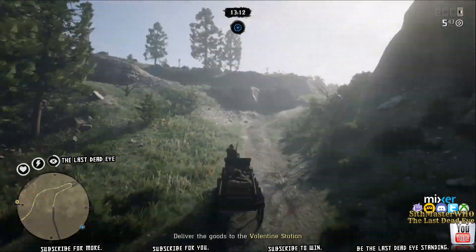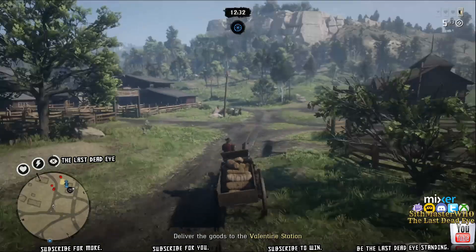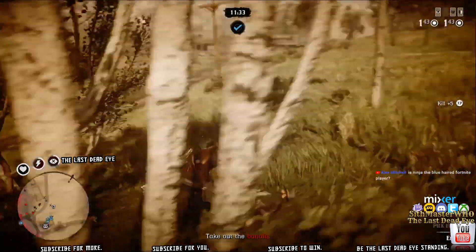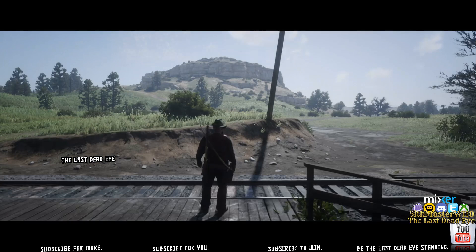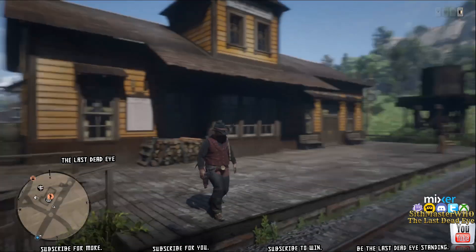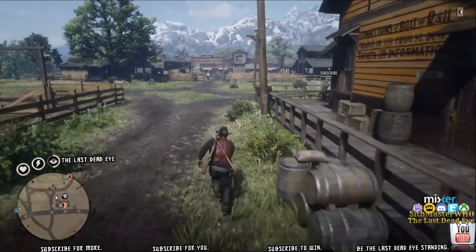That's key here because now we can run missions directly out of camp — supply missions. What we want to do is glitch Cripps. There's a glitch in the game right now that allows you to keep running a supply mission over and over again. That lets you leave camp for a 10 to 15 minute period, go do some hunting, come back, fill your materials up, and always be stocked with supplies.